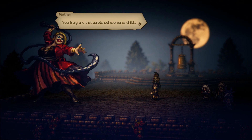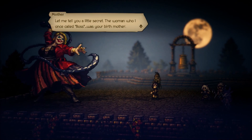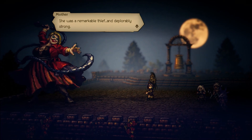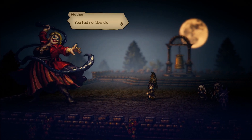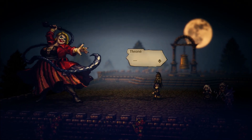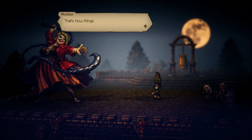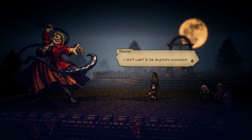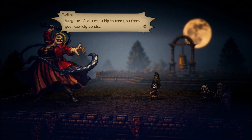There are a lot of options here. Then the cutscene dialogue plays: 'You truly are that wretched woman's child.' 'The woman I once called boss was your birth mother — she was a remarkable thief and deplorably strong.' 'My mother was the leader of the Snakes? I suppose you weren't told since father swore me to secrecy.' 'I set her up, had her killed, and seized control of the Black Snakes. The battle between successors continues.' 'I don't want to be anyone's successor — I just want to be free.' 'Very well, allow my whip to free you from your worldly bonds.'